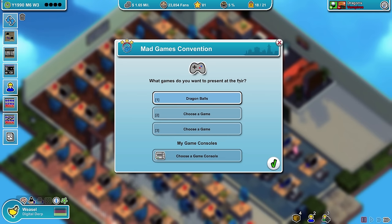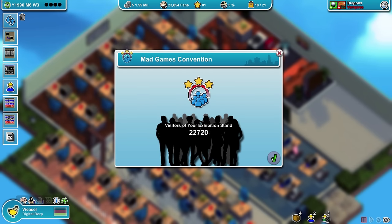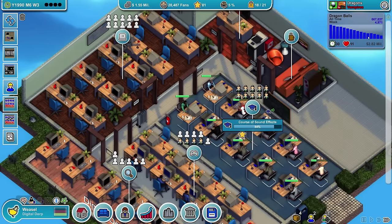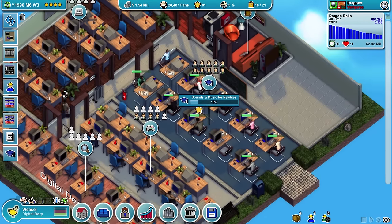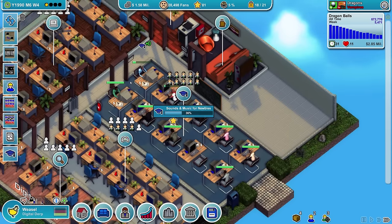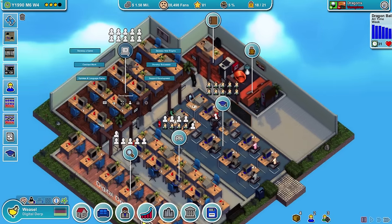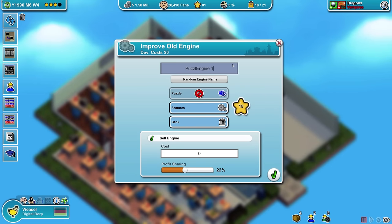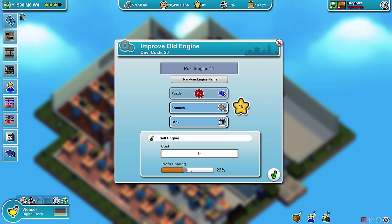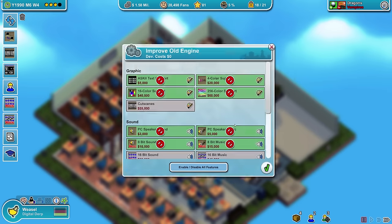We're gonna do a small booth with Dragon Balls because it'll bring us some fans — 4,600 fans, maybe some extra sales. But that's not why I'm in it — I'm not in it for the money. No — I totally am. Okay, develop a new engine. We're gonna improve the puzzle engine — 9 plus plus, it should be puzzle engine 11 by now.